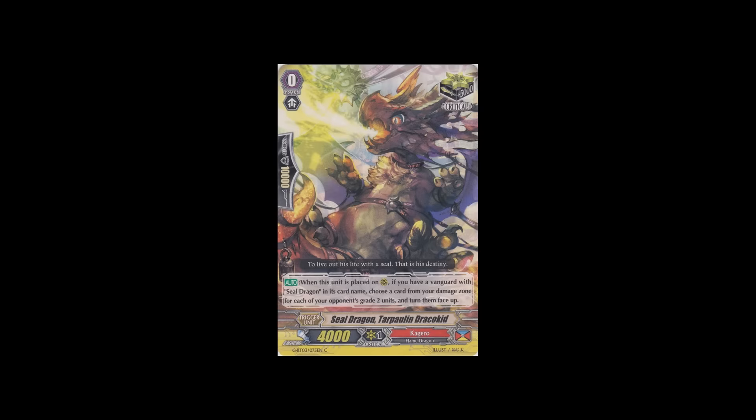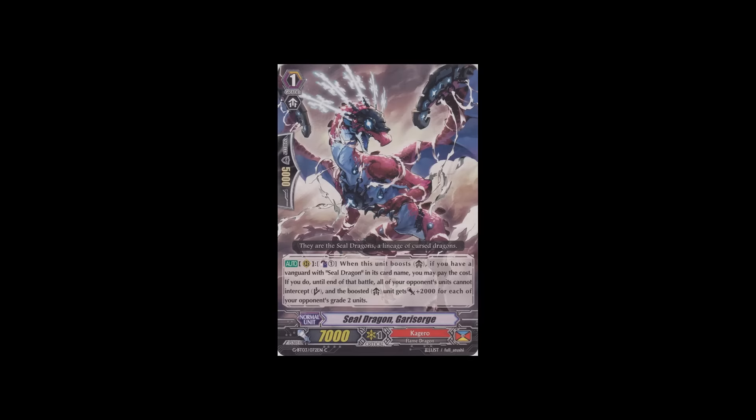First off the Steel Dragon support, they got a critical which says when you call it, if you have a vanguard with Steel Dragon in its card name, you can choose a card from your damage zone for each of your opponent's grade two units and turn them face-up. That's the main thing Steel Dragons do — make your opponent have a lot of grade twos or nothing. They also got a grade one in Steel Dragon Gary Surge: when he boosts, if you have a Steel Dragon vanguard, count as one and until end of battle your opponent's units cannot intercept, and the boosted unit gets plus 2,000 power for each of your opponent's grade two units. I feel considering Steel Dragons is an archetype everybody wants support for, they deserve a lot better.